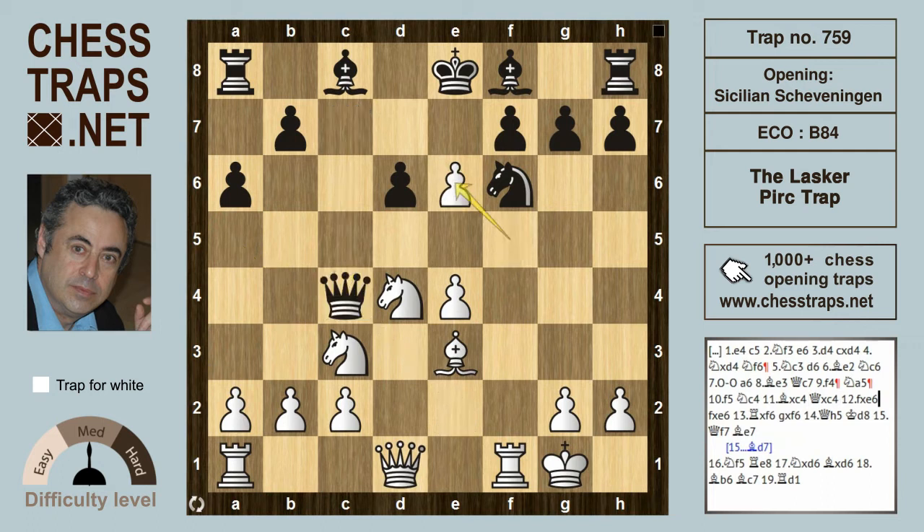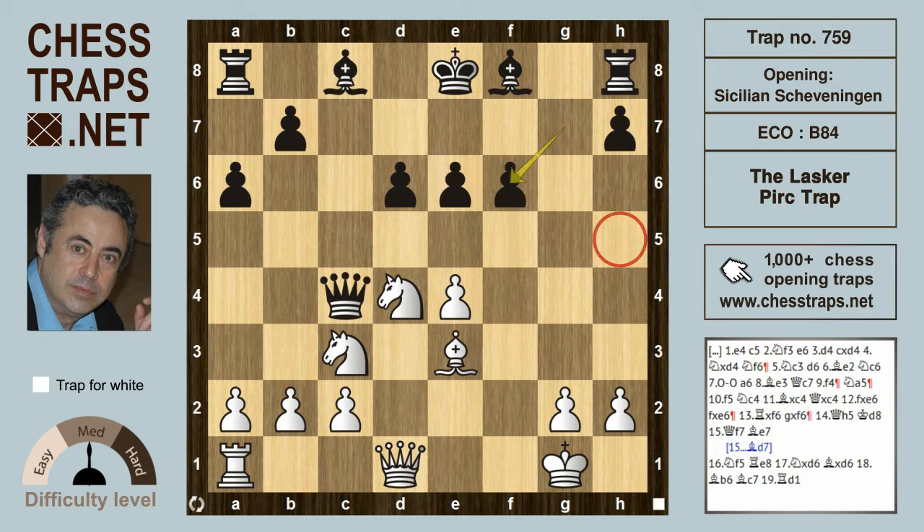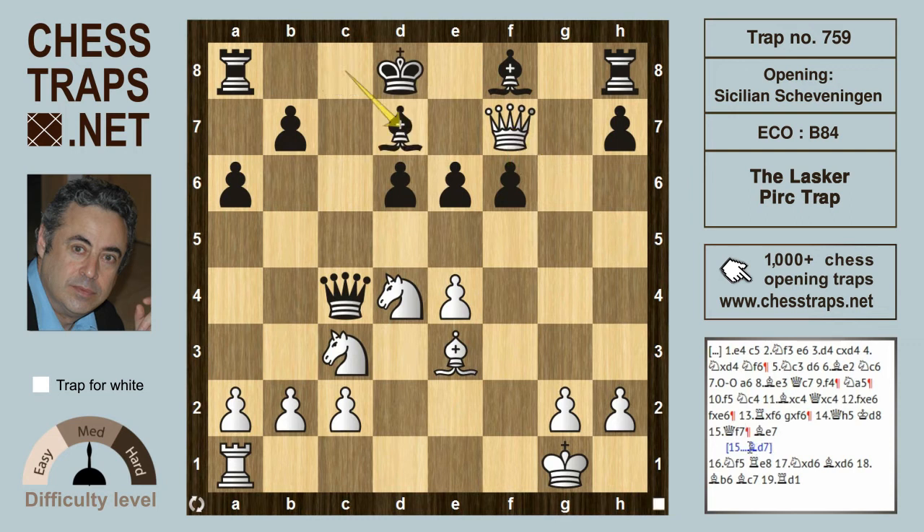Now if the knight continues to c4, white plays Bxc4, Qxc4, and after fxe6 fxe6, Lasker had planned the sacrifice Rxf6. After Rxf6 and gxf6, the queen is free to invade via Qh5+. After Kd8, Qf7 hits the pawn on f6. In the game itself, Perk played Bd7 and went on to lose.